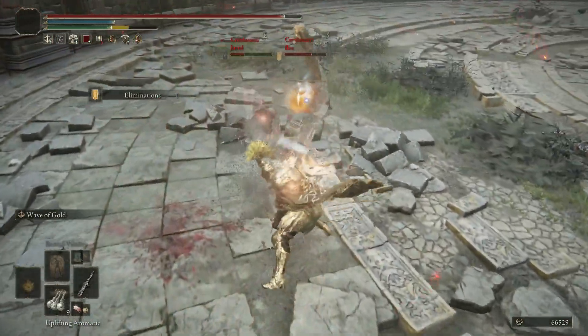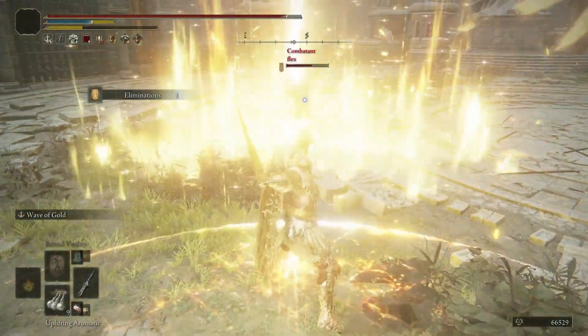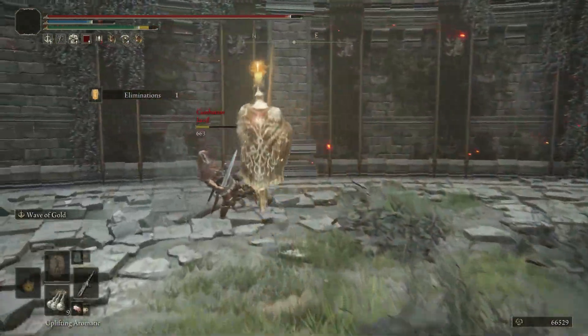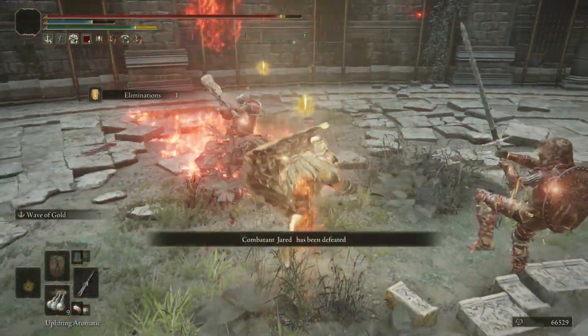If your weapon has a moveset with wider swings like straight swords or hammers, you can just aim your attacks in the general direction of the player you want to hit and still have the ability to do a quick turnaround to catch another opponent off guard who tries to sneak in from behind.